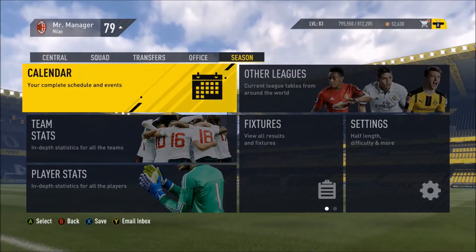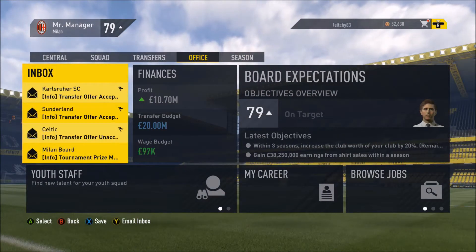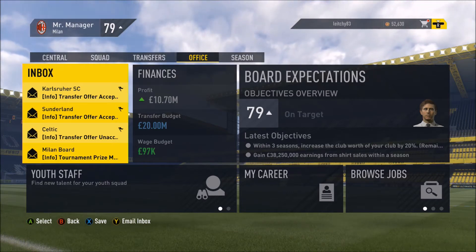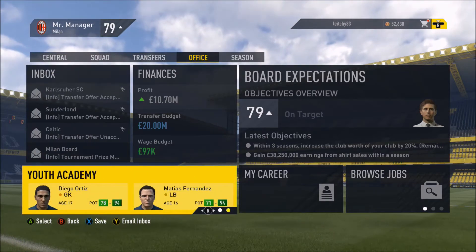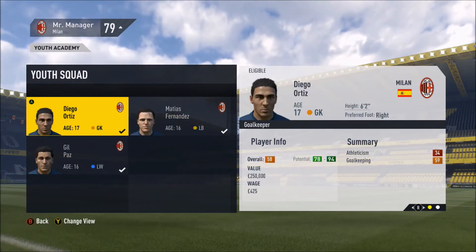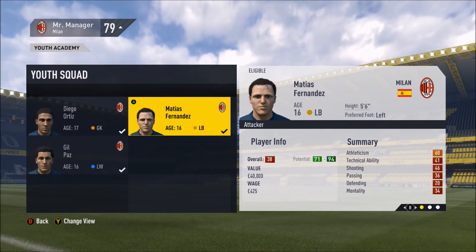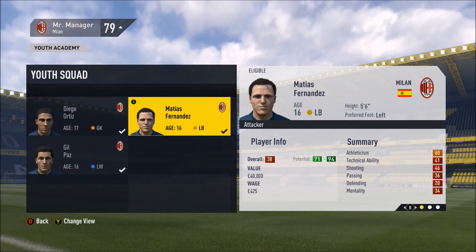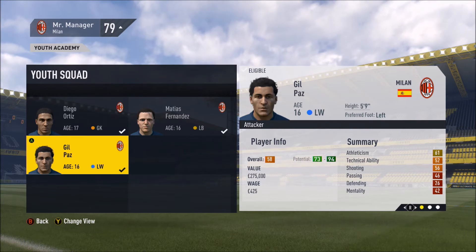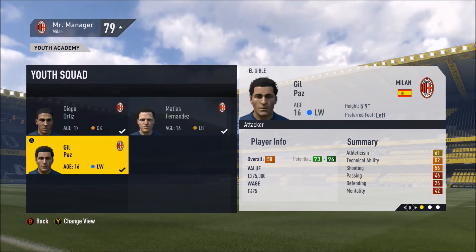There's not much else to report at this present moment in time. We have put in for a couple of youth players from different teams — a player from Celtic, a player from Sunderland, and a player from Kaiserslautern as well. As for our youth academy, we've signed three players so far: Diego Ortiz, a 17-year-old goalkeeper; Martes Fernandez, a 16-year-old left back with decent potential; and Guy Paz, a 16-year-old left winger. They've all got pretty high potential rates, so we just need to wait and see how they go.